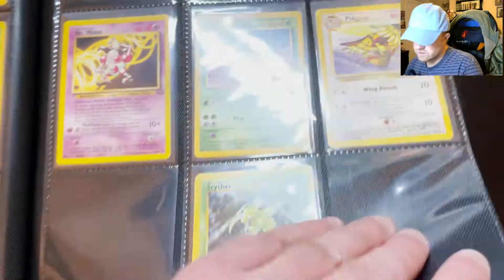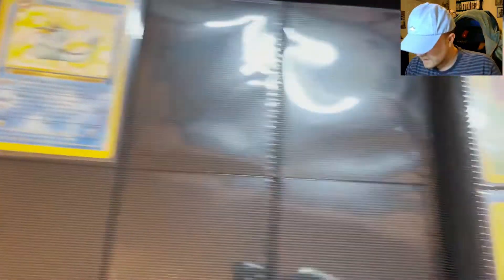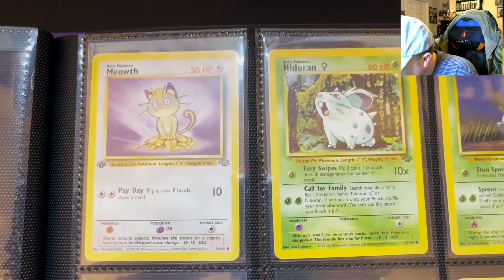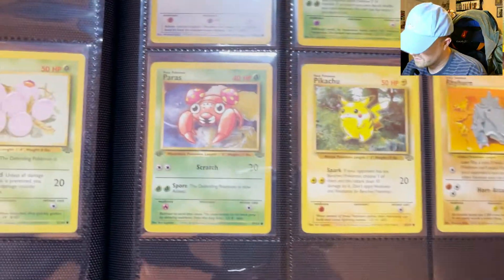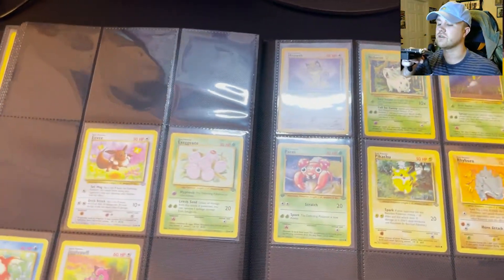A lot of the rares are just non-holo versions of the holos, and my Vaporeon is a first edition — another one I'm very happy to have. Then we've got Gloom, Lickitung, Nidorina, Parasect, Eevee, Exeggcute. There's another first edition lurking — I have a first edition Meowth. Not too bad. Oddish, and a first edition Paras as well. My Jungle Set is looking good and I'm very close. Once I get the holos done, that's the end of Jungle Set — it's a pretty small set and there's only one trainer in it.